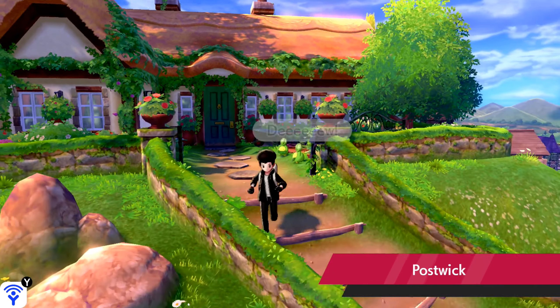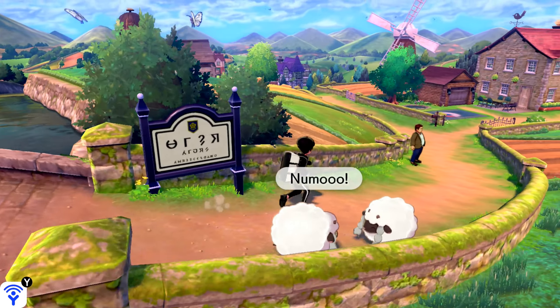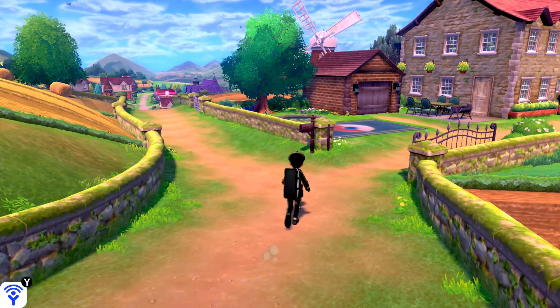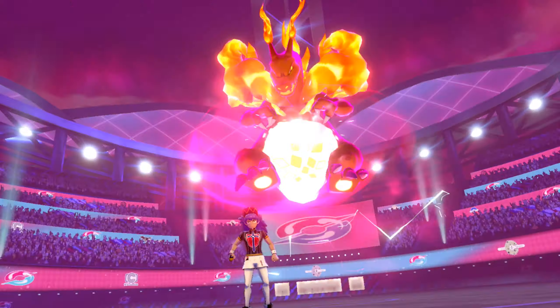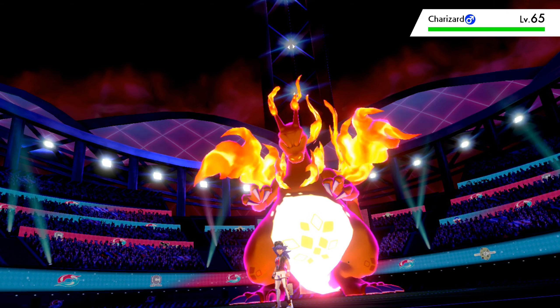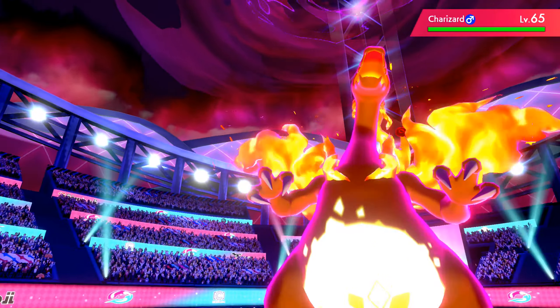After you've beaten the league and you end up back in your hometown, if you take a little walk over to Hop's house you'll find a nice little surprise. If you go up to Leon's room you'll find a Pokeball left for you containing a Charmander. Once this becomes a Charizard, it will be able to Gigantamax just like the ex-Champion's. This makes it much easier to get this Pokemon — otherwise you'd need to go den hunting for it.